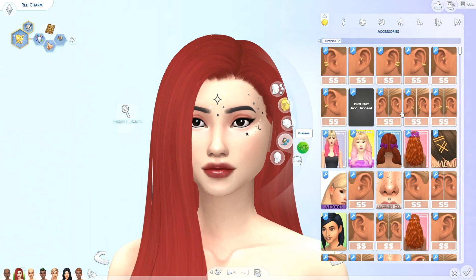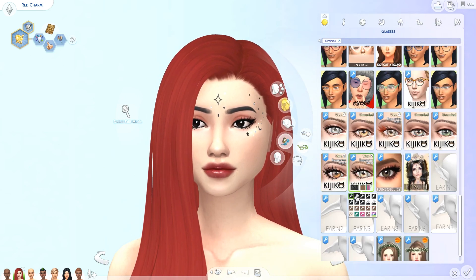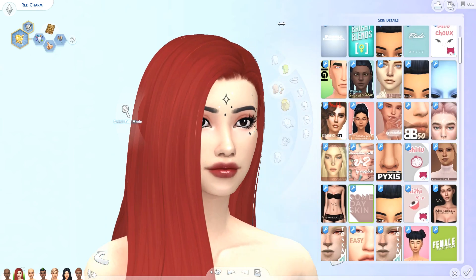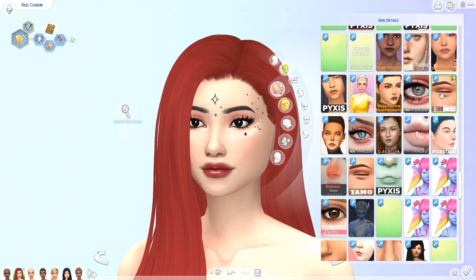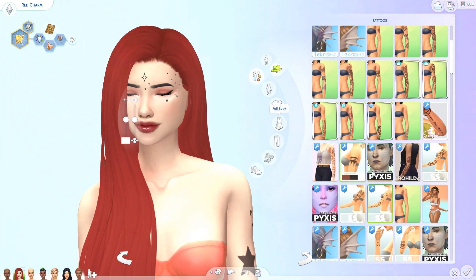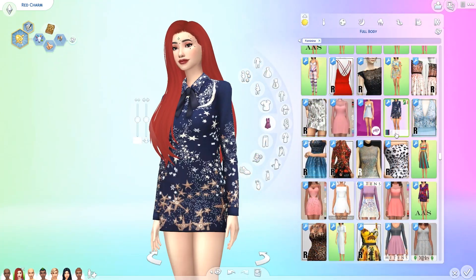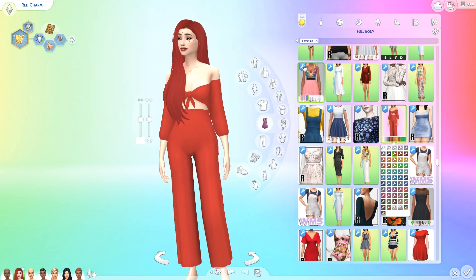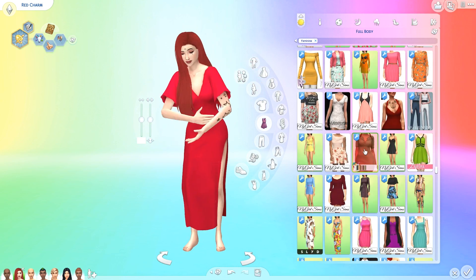I had so much fun with this. Just a little heads up — I know that pink is not a part of the rainbow, but I didn't want to make two blue sims, so I decided to turn one into pink. So the order goes red, orange, yellow, green, blue, purple, and then pink. I do like all of them. I hope you guys will like them too — let me know which one is your favorite in the comment section.